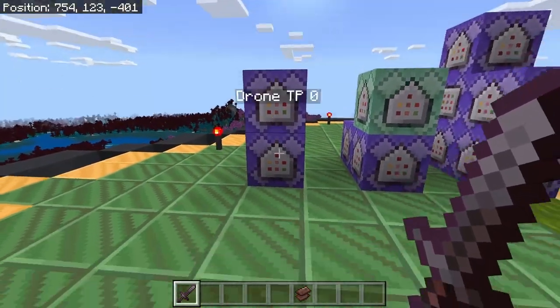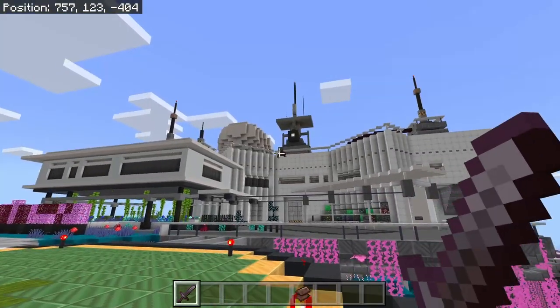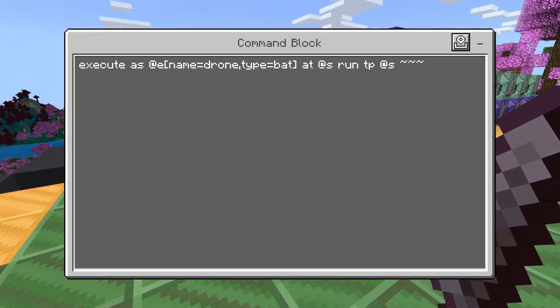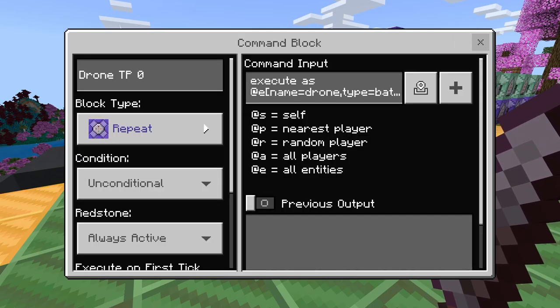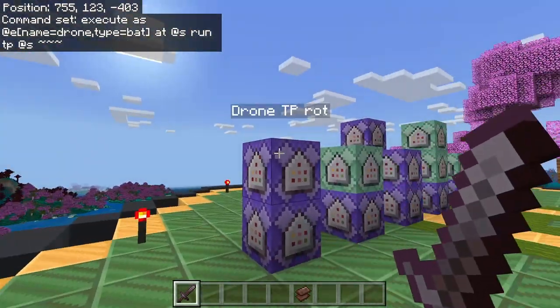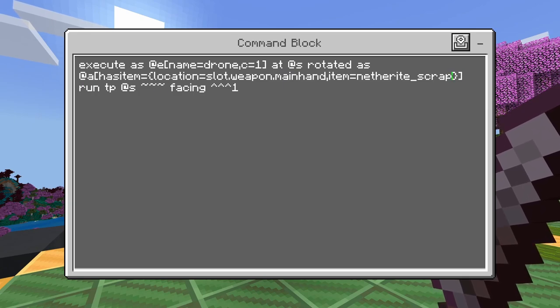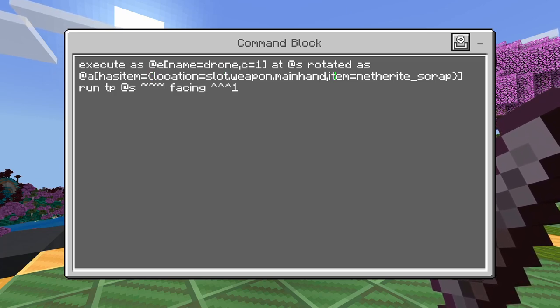To start off, we just have some simple teleport commands that are going to keep our drone bat in place. This one is exactly what it looks like — if there's a bat named drone, just teleport it to itself. That way the bat's not flying around on its own. The second one is going to say for any bat named drone, rotate — it's going to teleport itself to the same place, but it's going to copy the rotation of the nearest player holding netherite scrap.